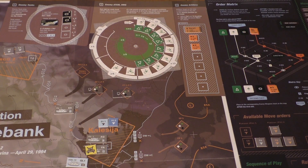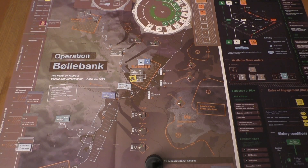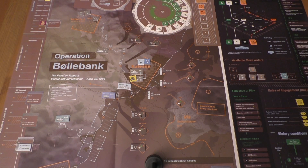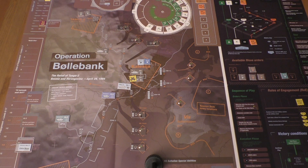We go into execution phase. The only thing we have is we continue movement to checkpoint T2, and we need to randomly place this unit there, which is tanks potentially and HMGs.